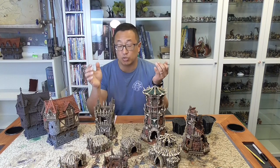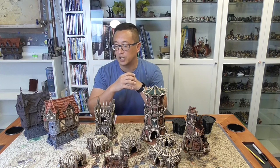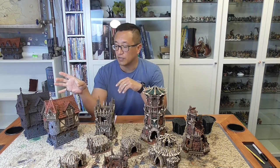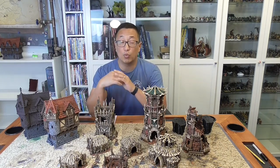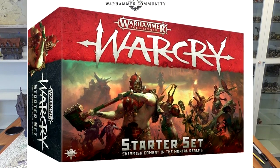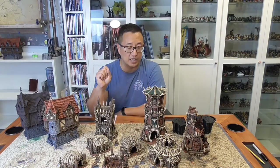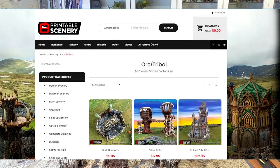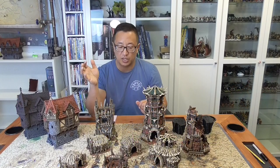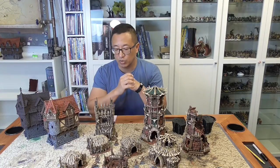This week I wanted to showcase the tribal line from Printable Scenery. I never really intended on printing these out, but with the Kickstarter I got the STL files for the tribal line as well. With Warcry coming out this summer, I thought it would be great to have scenery that represents that theme, so I printed up a number of these buildings and I am really impressed — they look very cool. Thematically it looks fantastic and will work great with Warcry.